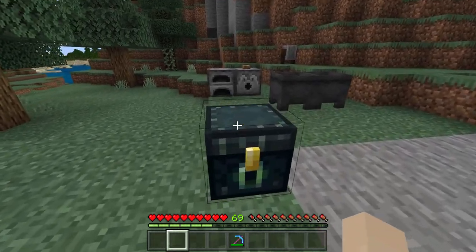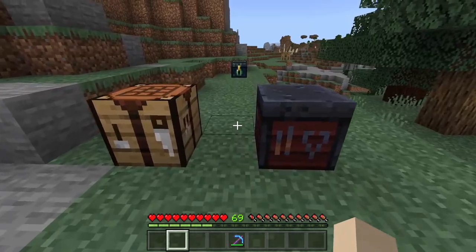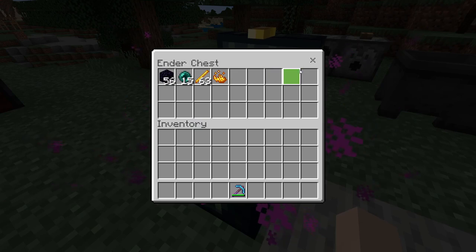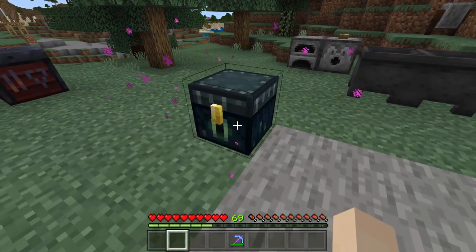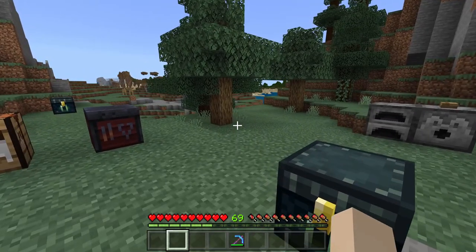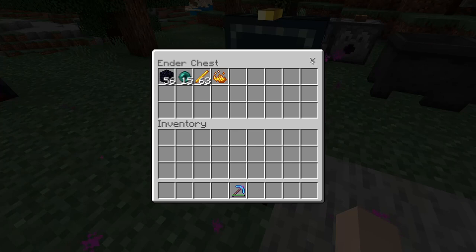That's right — this is an interdimensional chest. No matter where you are, if you take one of these with you, you will always have access to the same inventory. You can be in the End, in the Nether, in the Overworld, or in a completely different village way, way far away — 10,000 blocks away — you still have access to this.